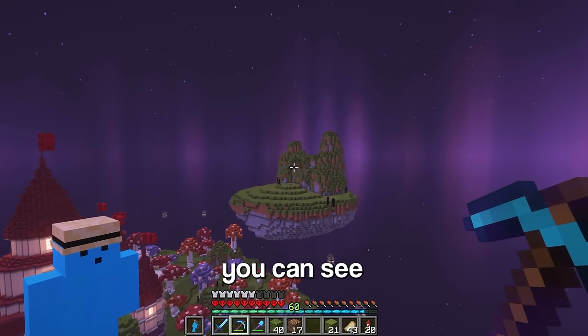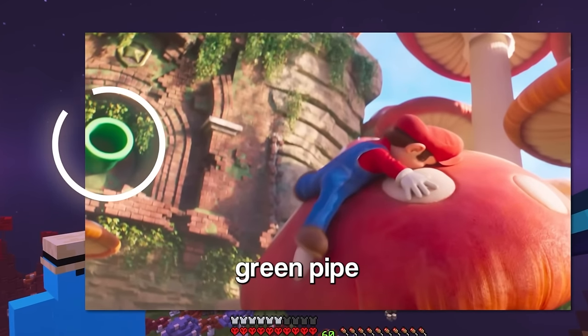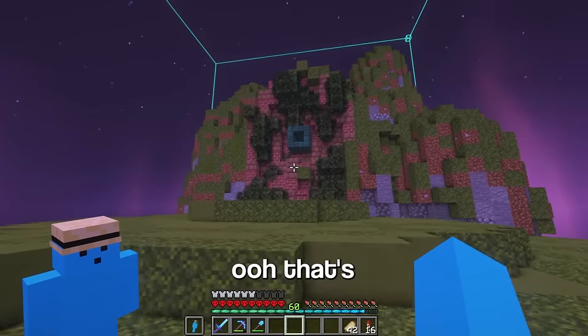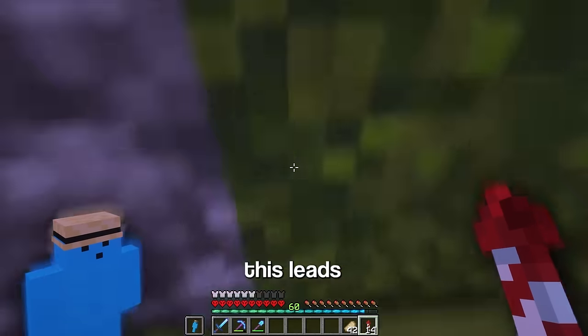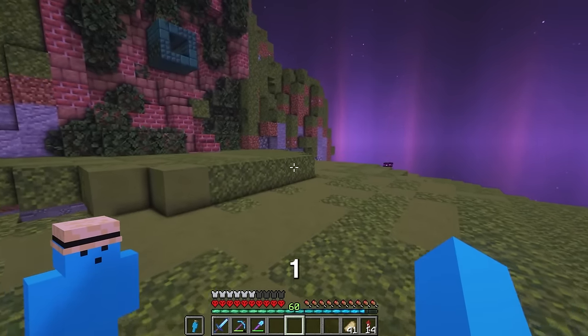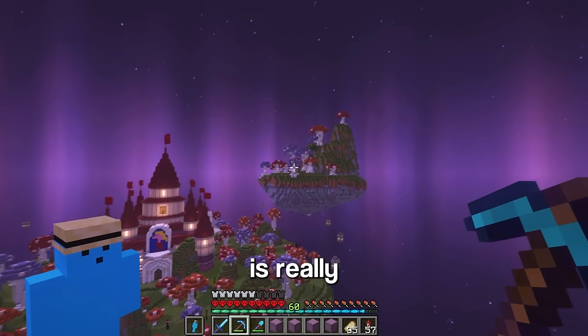Now in the trailer you can see Mario comes out of this green pipe, so I'm gonna try and replicate that. Ooh, that's looking sick. I wonder where this leads. But it is missing something, so 3, 2, 1, boom. Yeah, this place is really coming together.